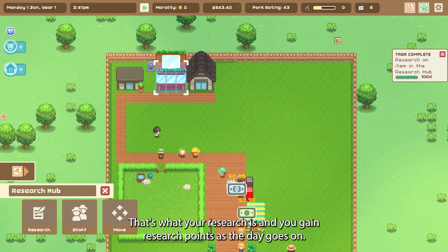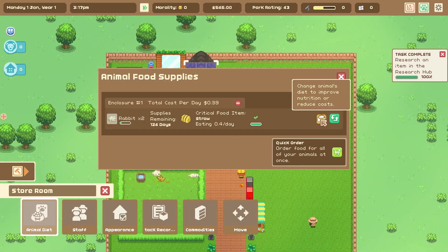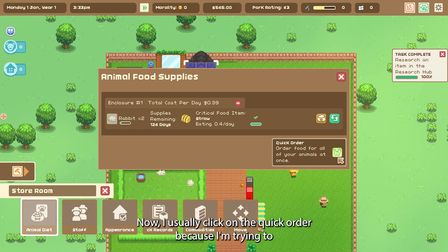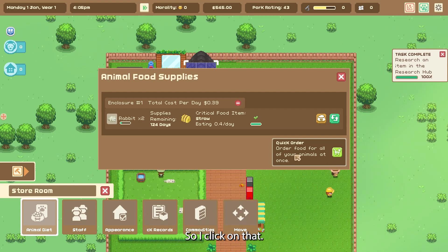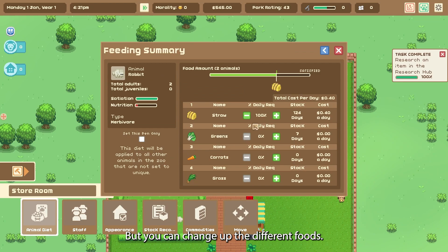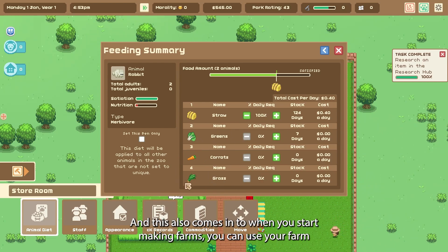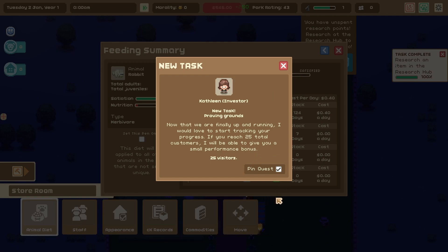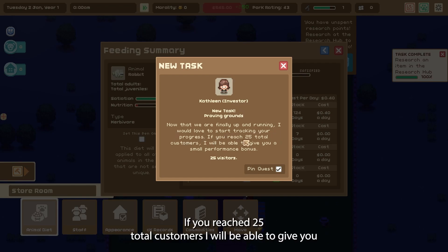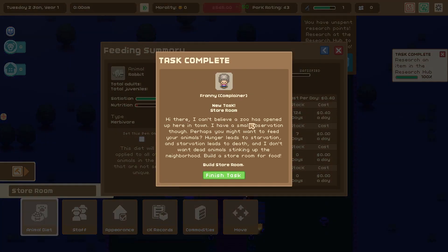You gain research points as the day goes on. Here is your storeroom — you have to go and buy animal food. I usually click on 'quick order' because I'm organizing my zoo and forget otherwise. You can change up the different foods. If you're making a lot of money you can get fancy foods like grass, carrots, and greens. And when you start making farms, you can use your farm vegetables to feed your animals, which saves you money as well. Now that we're up and running, I need to reach 25 total customers to get a small performance bonus.